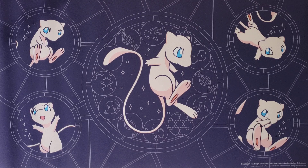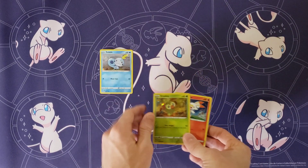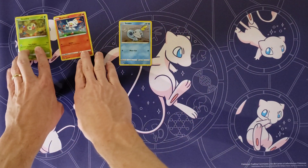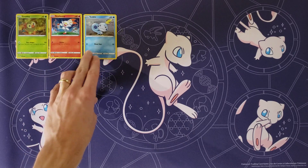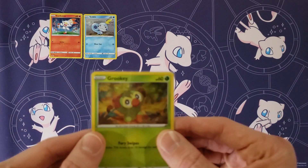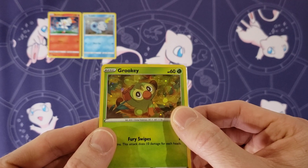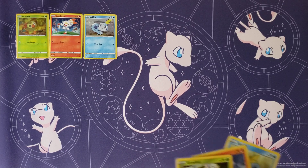I'm going to start with the Sword and Shield base set cards. First up is Sobble, Grookey, and Scorbunny. These are normally commons in the set, but these are special because they are cosmos hollows — you can see the little circles in the pattern. You can get all three of these in the Spring 2020 Collector's Chest. You might still be able to find those since they were just released in the spring.